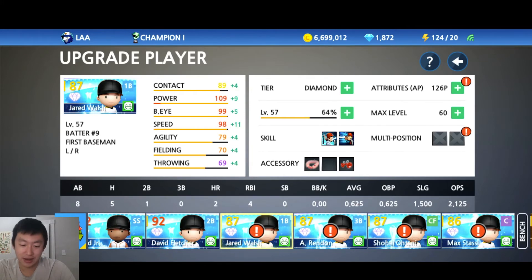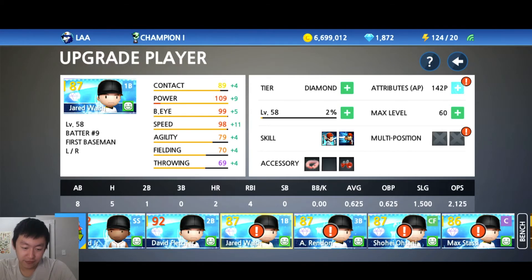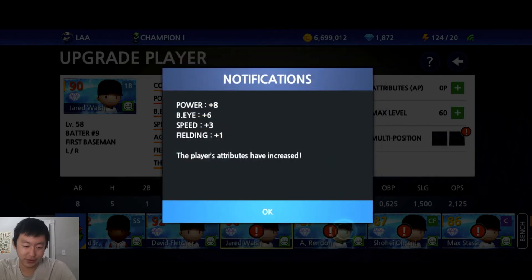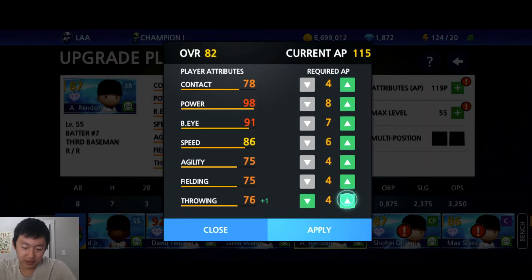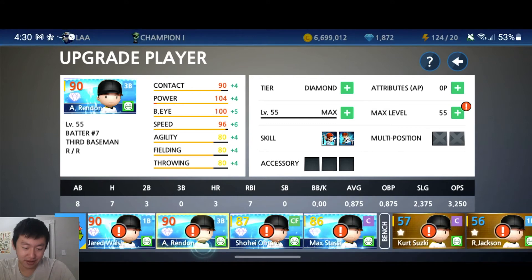Jared Walsh. Even though I'm not using EXP drinks, I still got all these points to use. Power is good. First baseman — I don't think he really needs to throw that well, so I'm not going to focus on that. Agility doesn't matter too much. I'm going all in on power, with one in fielding just for good measure. All-arounder — third baseman. Throwing and fielding, I'm just going to make it 80 for a nice round number. But we're going power. Maybe raise his contact a little bit — make that 85. Batter's eye. 90 overall now for Rendon.